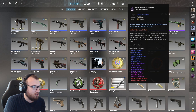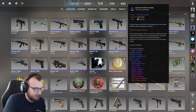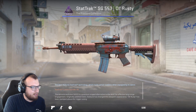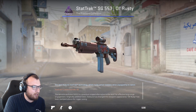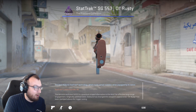And of course speaking of the SG, we have this one. I would like to upgrade this one — I think they have a Cyrex for the SG and I would really enjoy having that. But this is a stat track SG 553 Rusty, field tested. It's just the skin, I got it for the stat track capabilities. It's pretty ugly, not super attractive, but it works and it's got the stat track capabilities, and that's really all that matters at the end of the day. I love these two guns, I use them a lot.